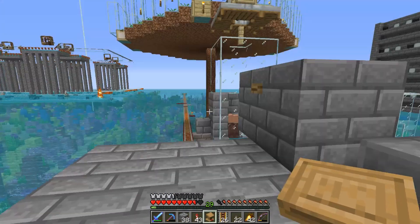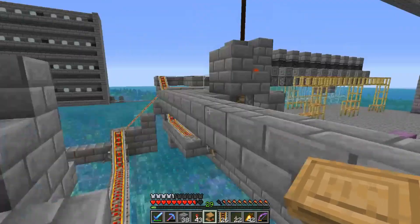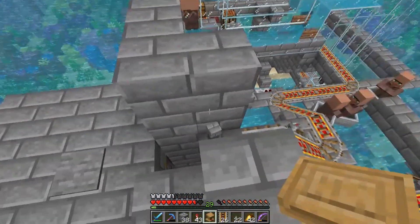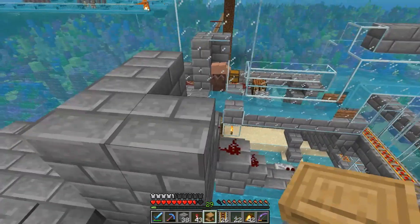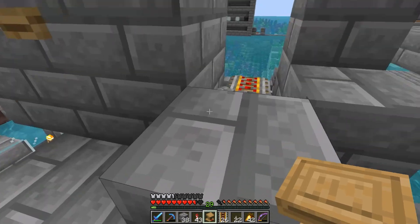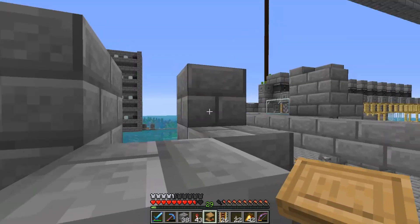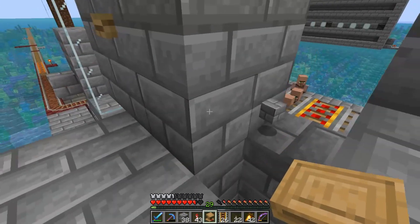I think we've got most of this system sorted - this is only half of it, this is the villager conversion system. The villagers come down there, then we've got a rail cart that leads up here so we can sort the villager trades. A lectern makes a librarian, blast furnaces make armorsmiths, and so on. There's a pressure plate here to stop the villager pathfinding - a block in front of them stops them - and when you come off it the villager drops down.